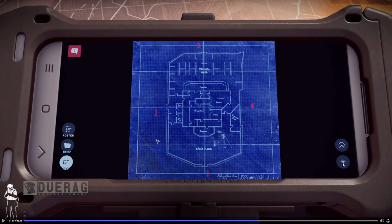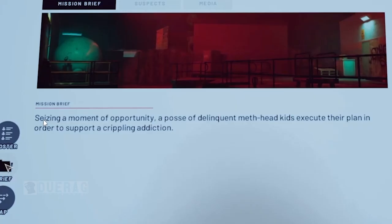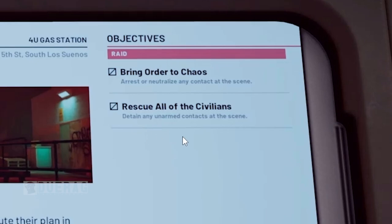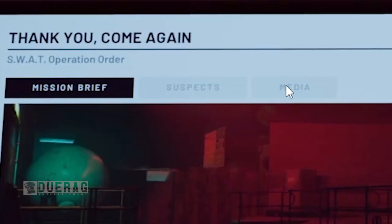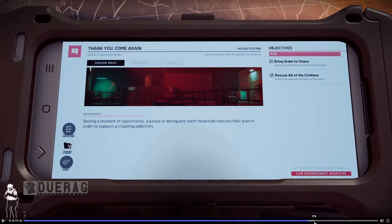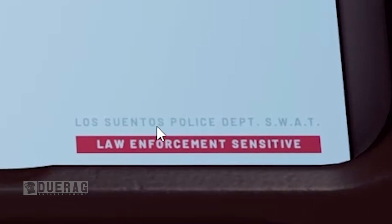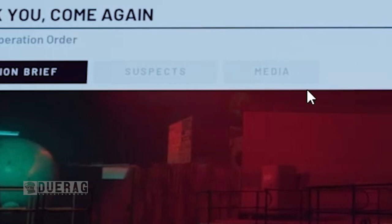There are six prompts on the phone: a message at the top I'm not sure about, navigation, the map, the briefing, the roster, and media. He clicks on the briefing — it seems like stuff we've already seen on the board, showing objectives like 'rescue all civilians.' I would love to see him click on suspects but he doesn't. The media tab might show what people think of the situation, or maybe give backstory like audio recordings — something SWAT 4 had.